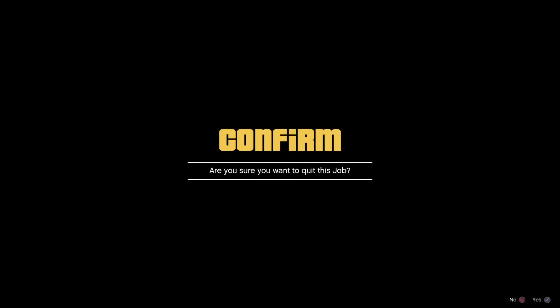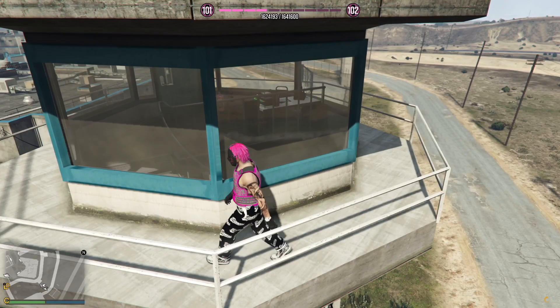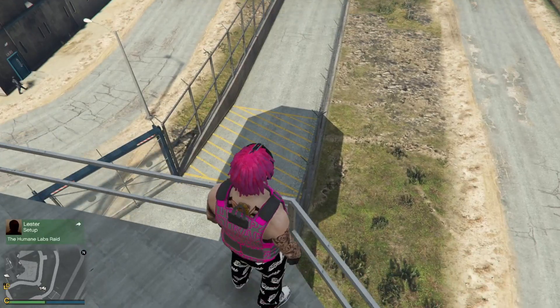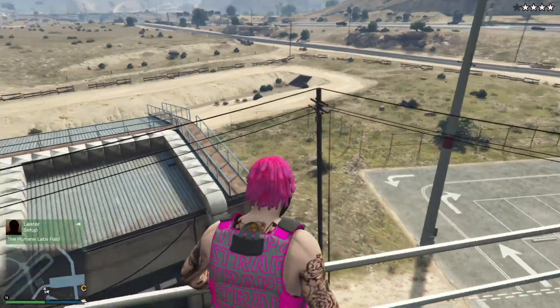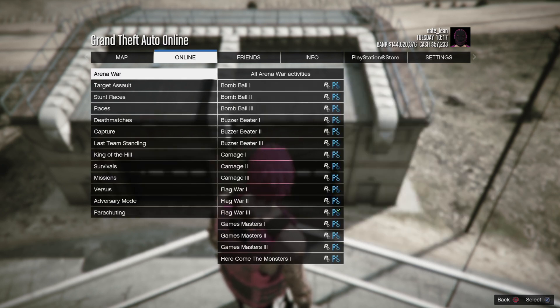Once you load into the lobby of the job you can just go ahead and leave. As you can see, you're going to get 400 RP for losing the cops. Then just run back over to this spot on the tower. Right there in that corner you're going to get the cops back, and then you can just run back and do the glitch all over again to get 400 RP again.